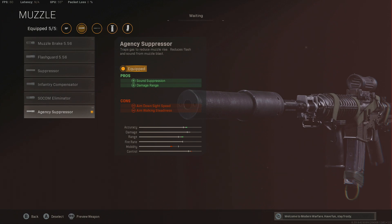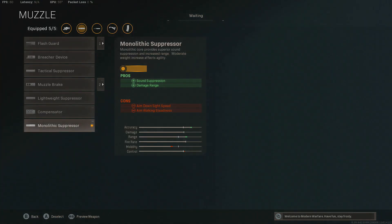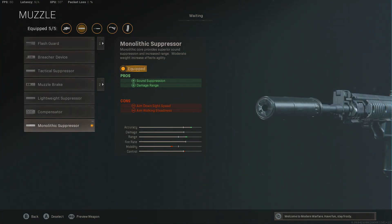It's pretty much the exact same attachment. If you take a look at the pros here, you can see it gives you sound suppression, damage range increase, and it gives you cons to your aim down sight speed as well as your aim walking steadiness. And if you go to the M4A1 and look at the Monolithic Suppressor, it gives you the same exact pros and the same exact cons.